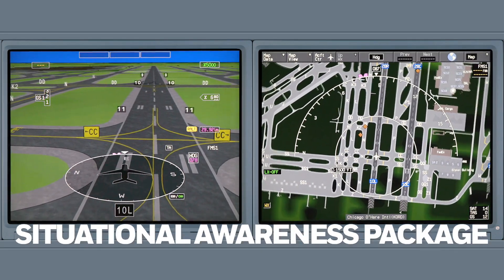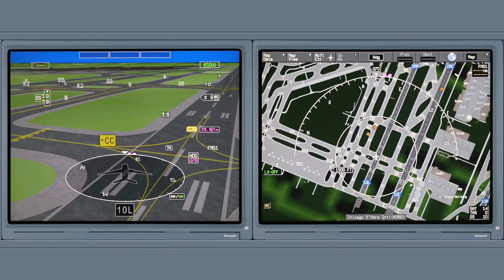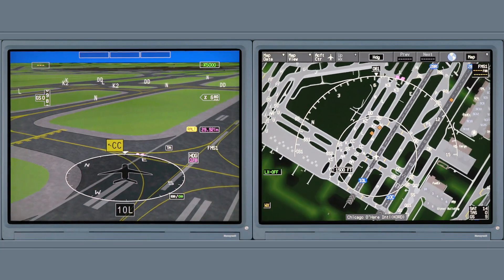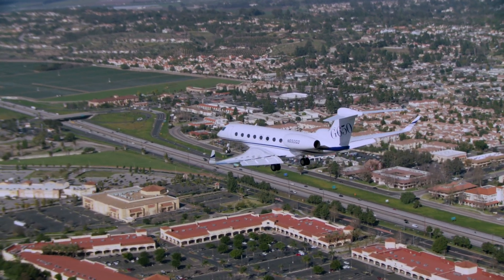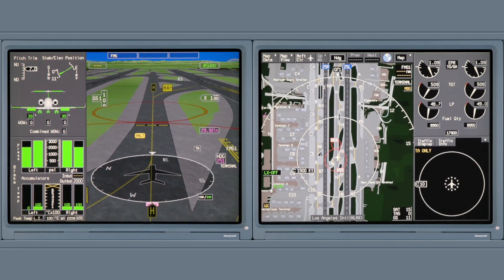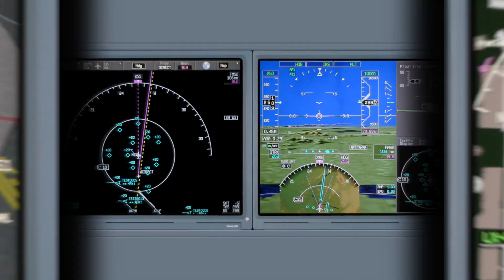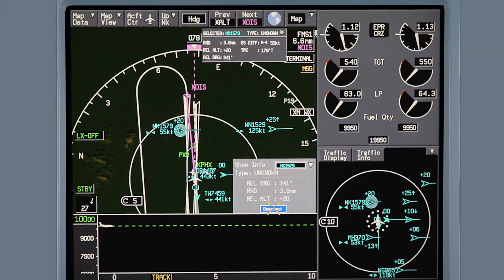The situational awareness package is an optional feature that provides an increase in situational awareness in flight and on the ground. With this package, operating in high traffic areas is much safer. The situational awareness package includes 2D and 3D airport moving maps, cockpit display of traffic information, and visual separation on approach.